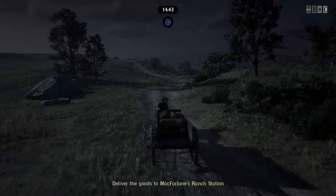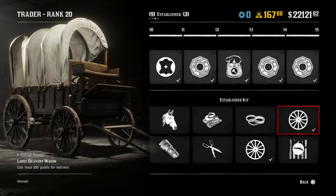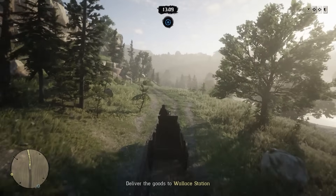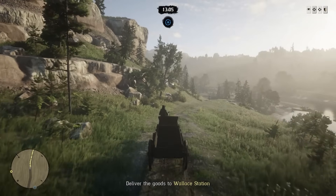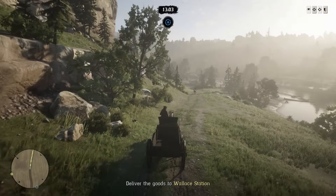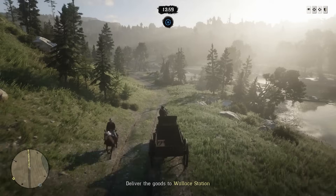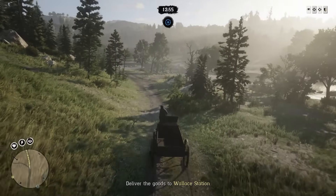Once you get the Medium Delivery Wagon, you can then upgrade to item number 11, the Large Delivery Wagon, which costs $750. Very similar to the Medium, this increases how many goods you can sell — with the Large one, you can sell 100 goods, which is the max. 100 goods will sell for $500 with a short distance delivery or $625 with a long distance delivery. You must buy the Medium Delivery Wagon before buying the Large Delivery Wagon.